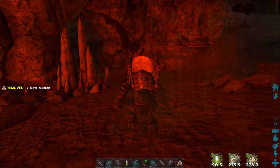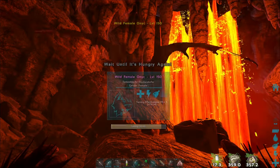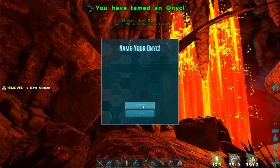Then just feed it raw mutton and wait about 5 minutes. As with most passive tames, this is going to be about the longest you'll have to wait. Once it's ready for the second feeding, its hunger will be low enough and you can generally just chain feed it.